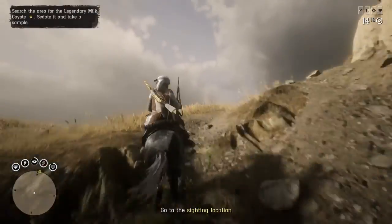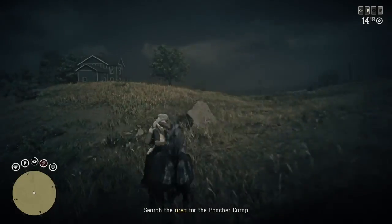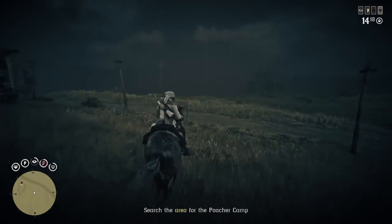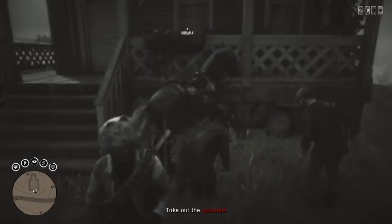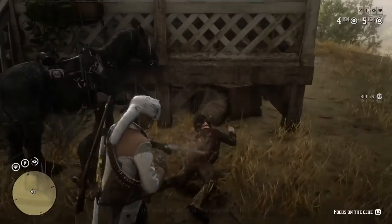We're doing the legendary milk coyote that came out literally today. It's really simple — it's about as easy as the bandit gator, just searching the area. I already did this mission before but when I recorded the clip last time it didn't save so I had to redo the mission. Basically, just find these two poachers.